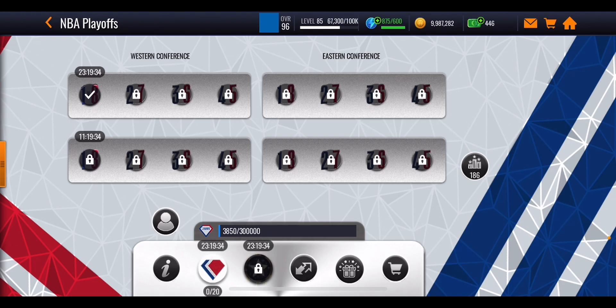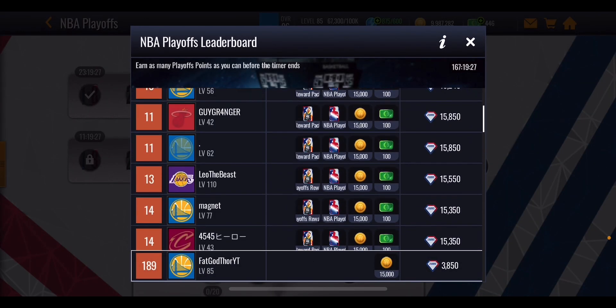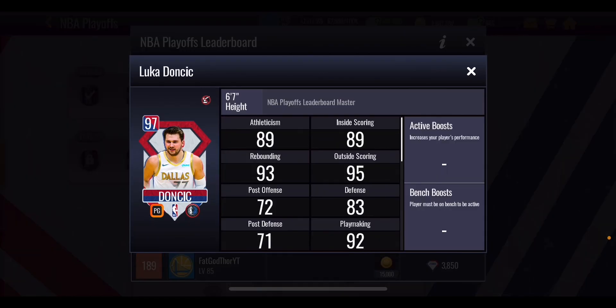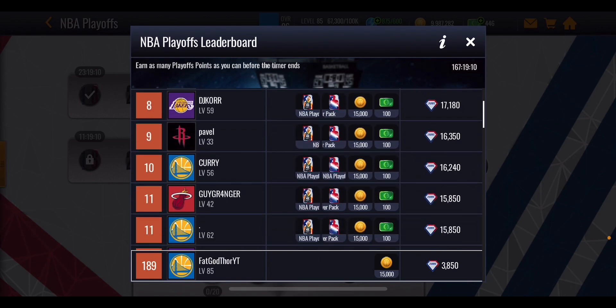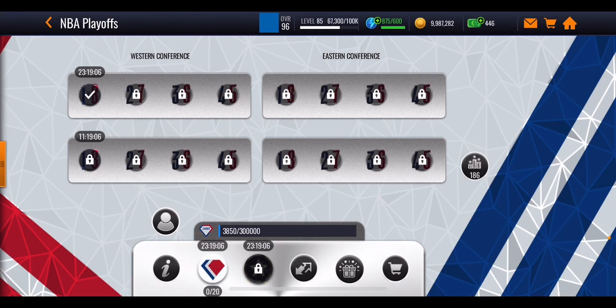It's not just going to be this one event at the top unlocking — you're going to get more as you keep going through. There's also a leaderboard, but to get to the top you're probably going to have to be pay-to-win. At the top of the leaderboard you can get a Luka Doncic, who is another 97 master, but he's solely obtained through the leaderboard. The guy at the top currently has 46,400 points. You can try your hardest and get some extra rewards along the way, as it lasts the entirety of the promo.